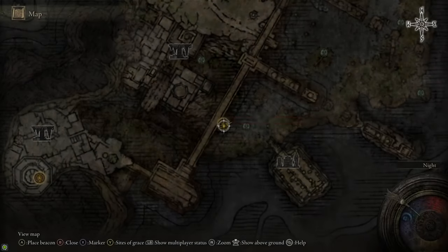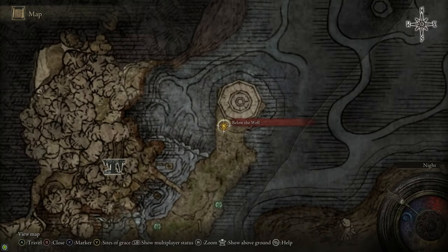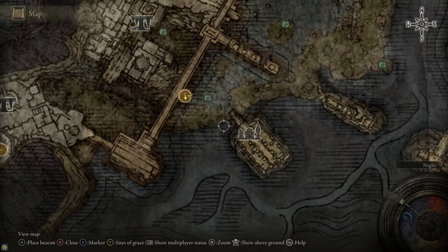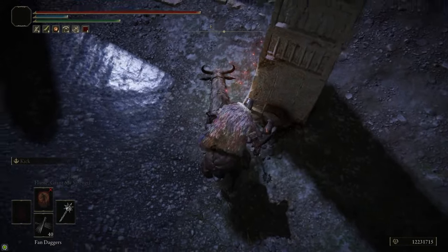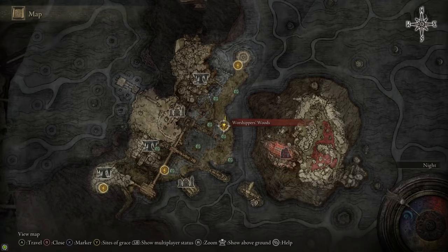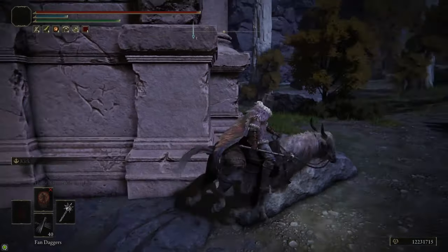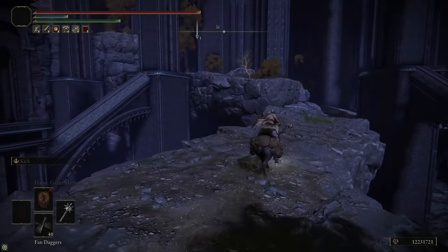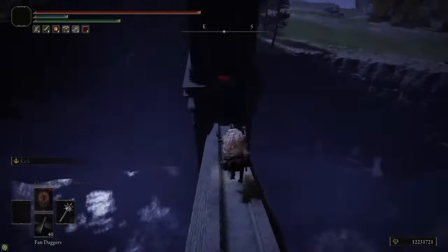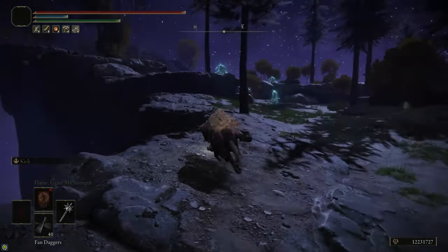From the Siofra River Bank site of grace we're heading northeast to the Below the Well site of grace at the end of the Siofra River. You won't be able to see this on the map when you get here, but just to the east there's a little pillar with a corpse on it — that's the map for the Siofra River. Midway through there's a site of grace called the Worshippers' Woods; make sure you grab it because we're coming back here later. On the northwest side of the Worshippers' Woods there's a structure with buttresses — on a pillar there is another Stonesword Key and also a Golden Seed, so make sure you grab both. Jump up on top with Torrent and carefully come around the edge to grab the Stonesword Key.